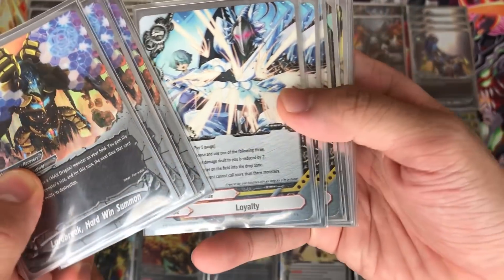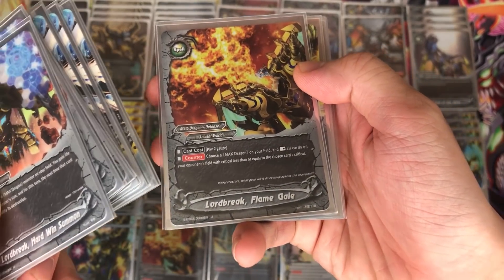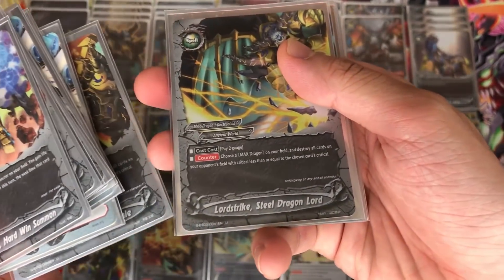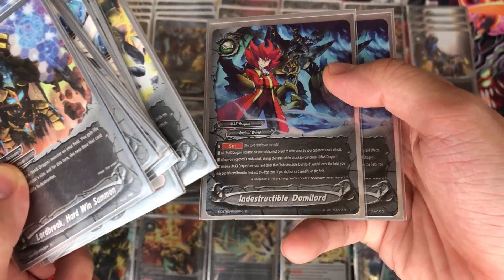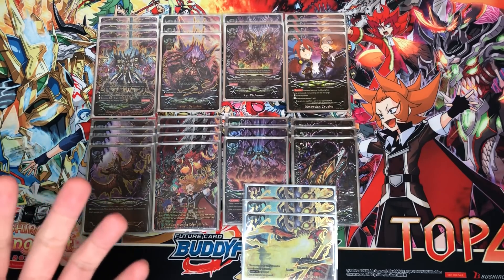Moving on to the sideboard: I play three Lord Break Hard Wind Summon to help with life gain situations, three Loyalties to counter certain decks, one additional Lord Break Flame Gale in case I fight Mystic Knights and want an extra rest, one Lord Strike Steel Dragon Lord to side in the card that helps better in each situation, and finally two Indestructible Dormilor.